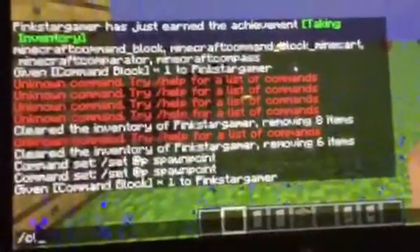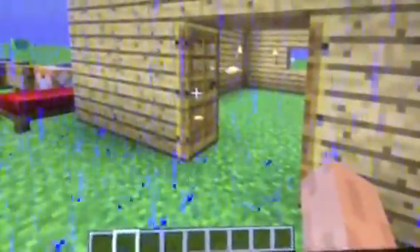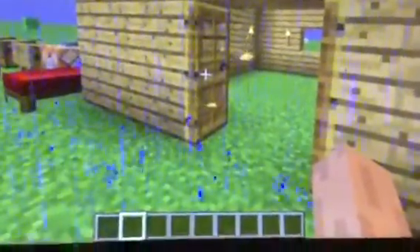I'm going to show you all of the decorating items. I want you to vote in the comments below — say if you like my house. You can either do hashtag good or hashtag bad. Hashtag good means you like how I decorated my house, hashtag bad means you don't like it.